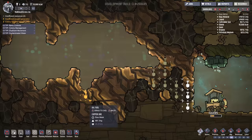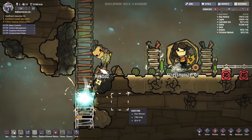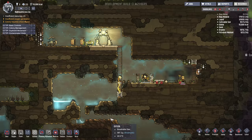When is our next duplicant arriving? In 700 seconds - sweet! A new freaking colonist is going to arrive. I'm busy working on the ladder. I want to get down to this water. Where did that disgusting creature go? Did it leave us? The creature left us - that's good. So we don't have to worry about the creature too much, but I do want to get the water.